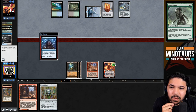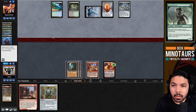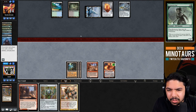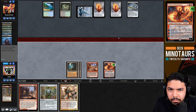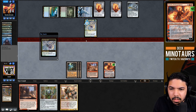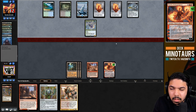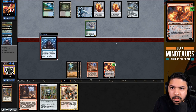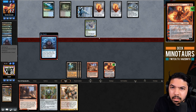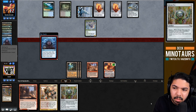Opponent draws into a Brainstorm, which is actually terrifying. But they're brainstorm-locked since Blood Sun prevents fetchland shuffling - incredibly good for us. We draw Boros Battle Shaper which isn't castable right now, but Chandra emblems keep stacking. They brainstorm again - fresh draw - but still can't shuffle. The Battle Shaper goes under Chalice on one, and Shatterskull Smashing can kill any threats that appear. Chrome Mox is the most likely Emblem target from our hand.